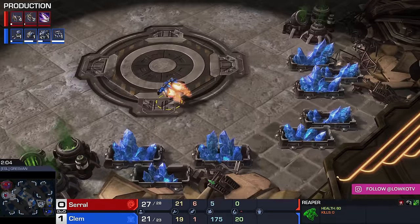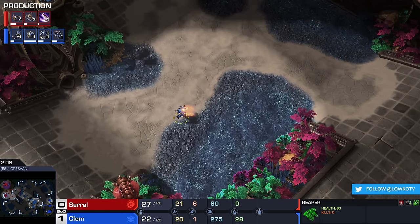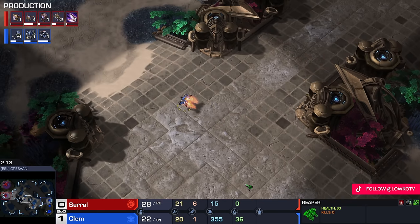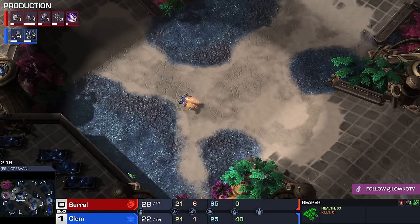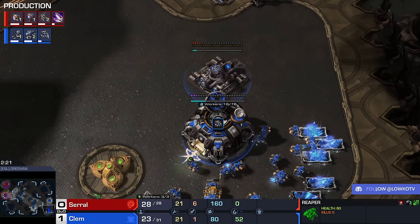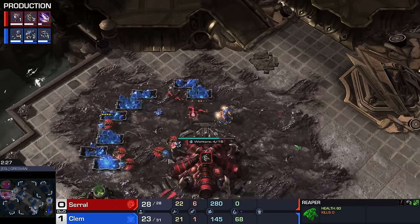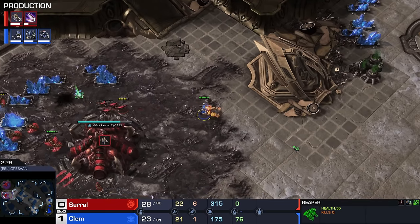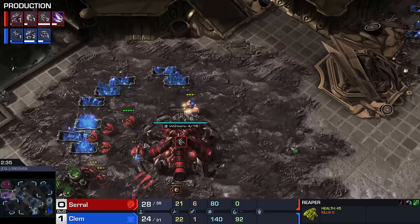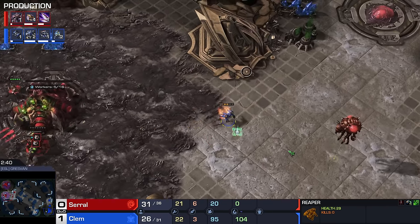Alrighty, next up we find ourselves on Gresven. I've decided to fast-forward through the first couple of minutes of the game. This time around, Saro has not gone for the Eric opener — just a standard hatchery into a gas geyser into a spawning pool. I don't really know why that is — I guess it's a map-specific thing. Third command center already. So Clem has gone for a single barracks into two additional command centers, which is incredibly greedy. Then again, this is a very standard map.